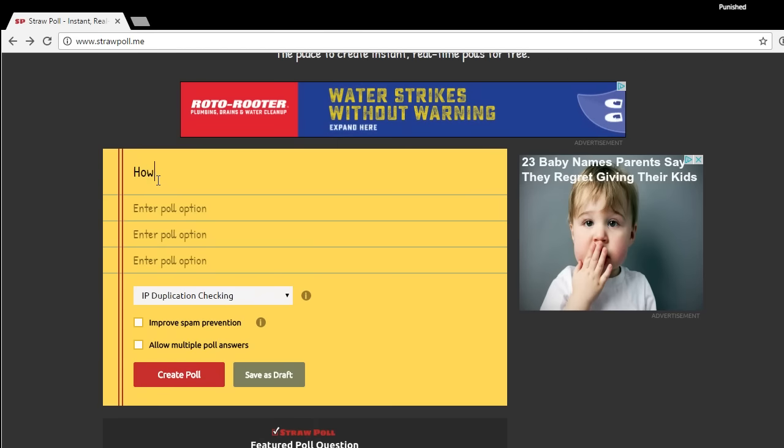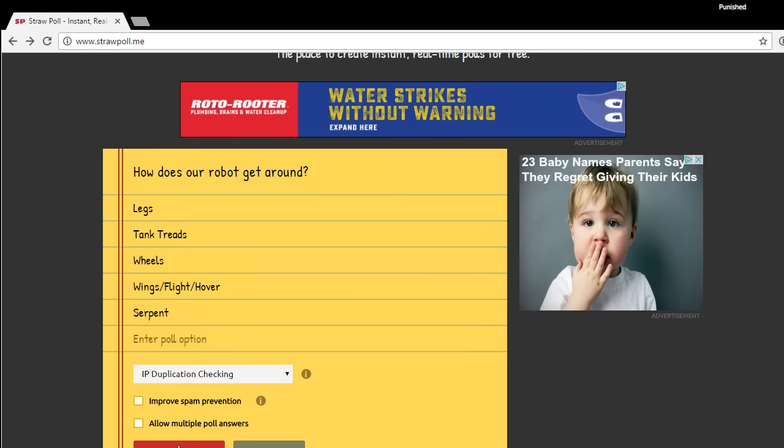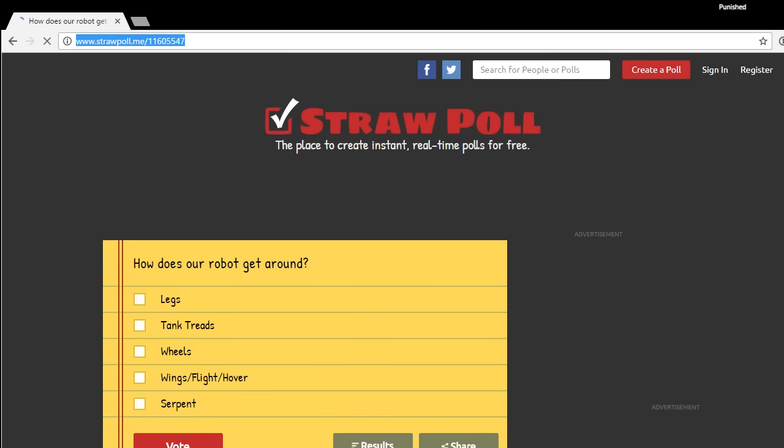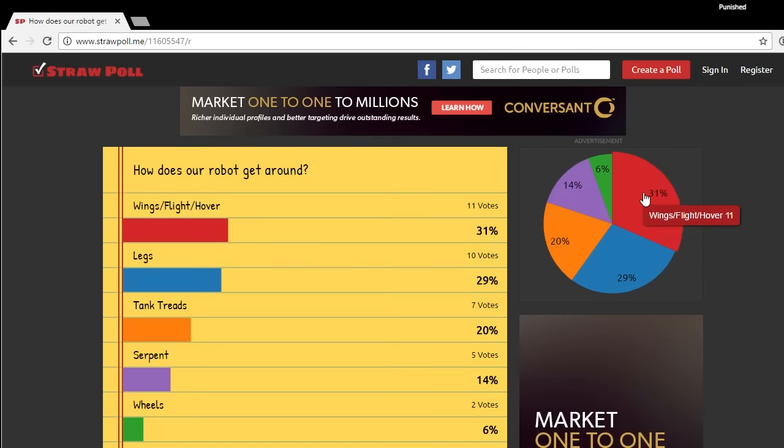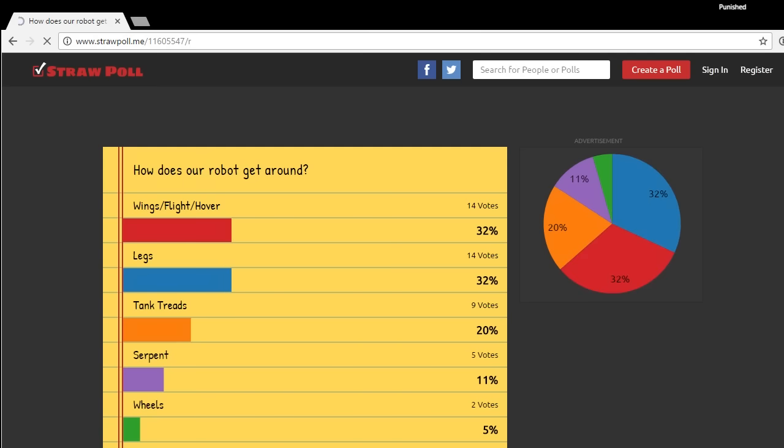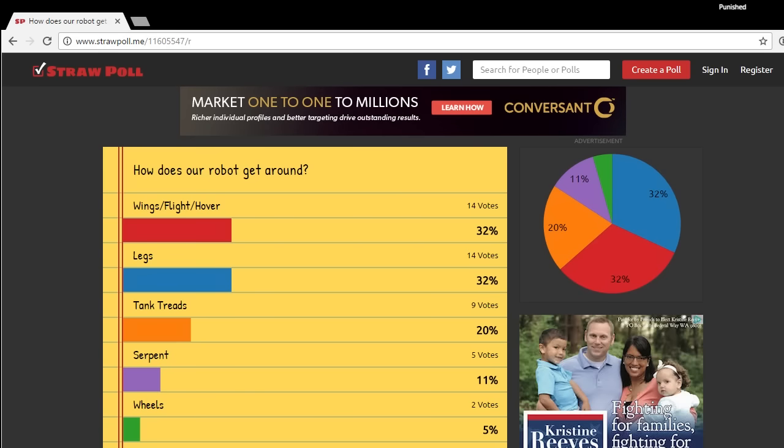How does our robot get around? Someone suggested a really cool Razor Scooter. Does he have legs? We're creating a poll — go pick how our robot gets around. It's very close between legs and flight, so we'll give it another minute. Oh, it's tied! The next person that votes can be the tiebreaker between wings and legs. Wings are the winner!